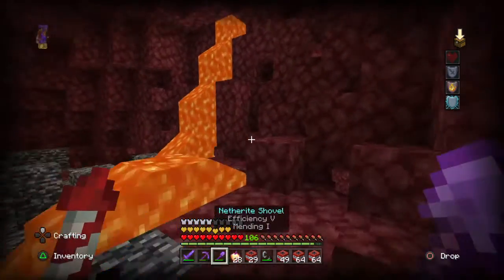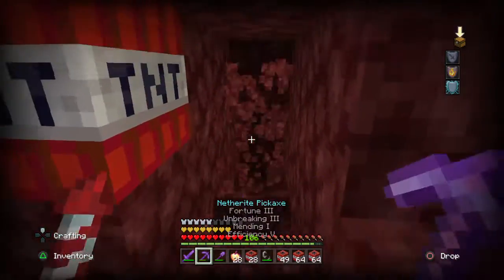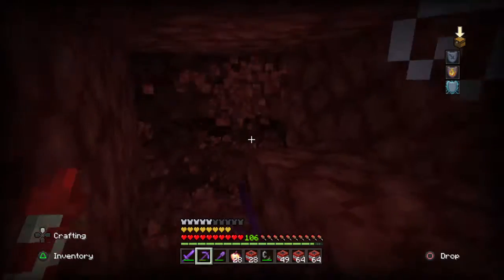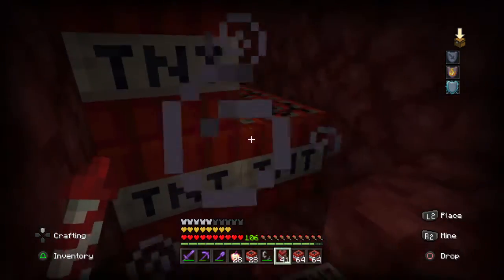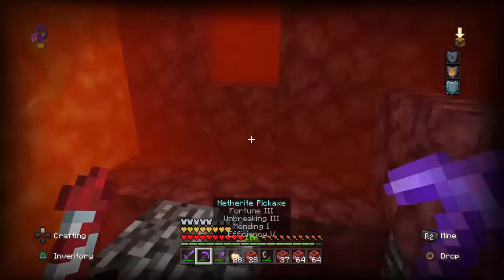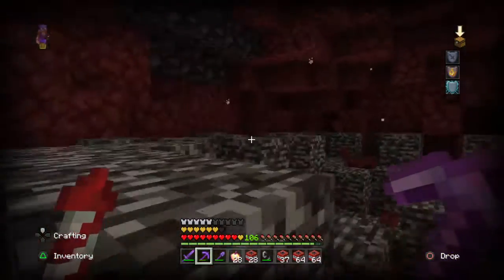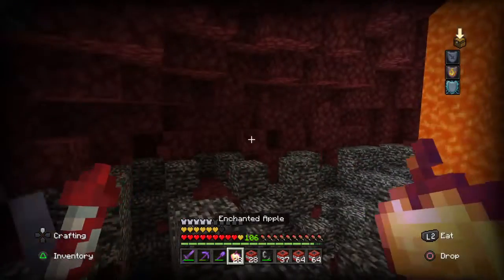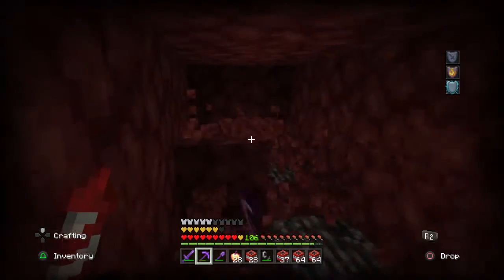In each chunk, at least one piece of netherite spawns. Oh, I found some blackstone — that's not netherite. Comment down below: what do you think you should bring to the Nether — silk touch or fortune? I brought fortune for the gold, but the hoe is actually useful now too.